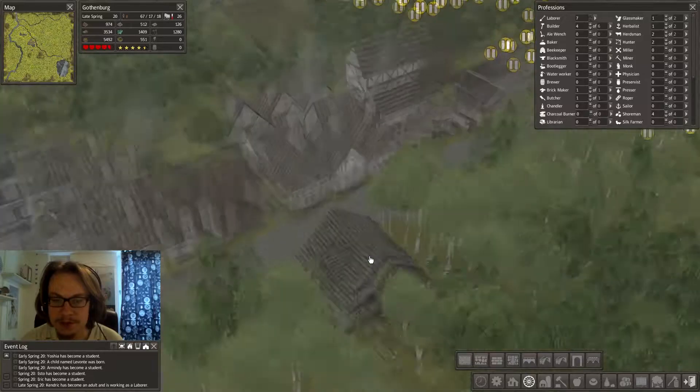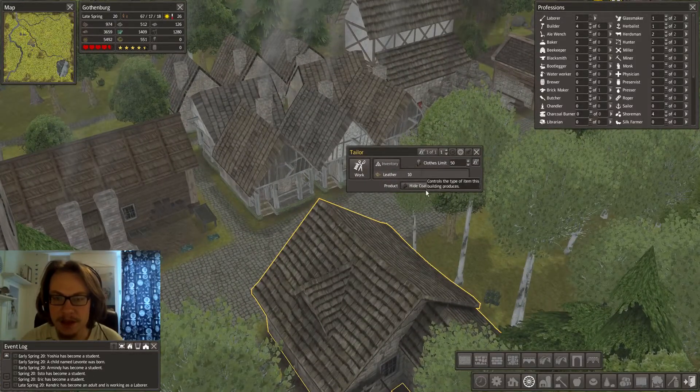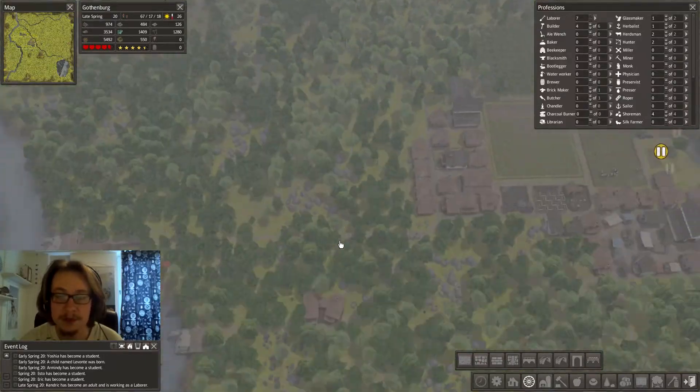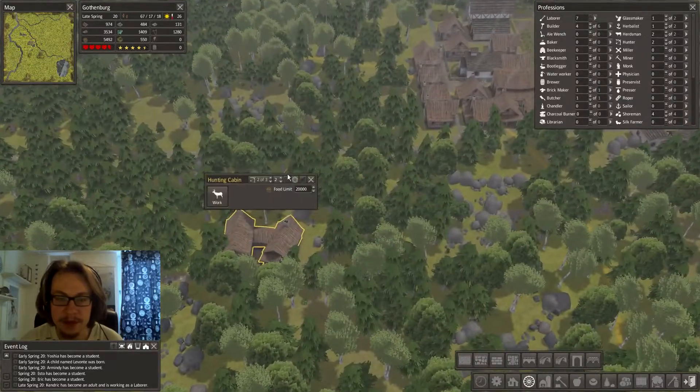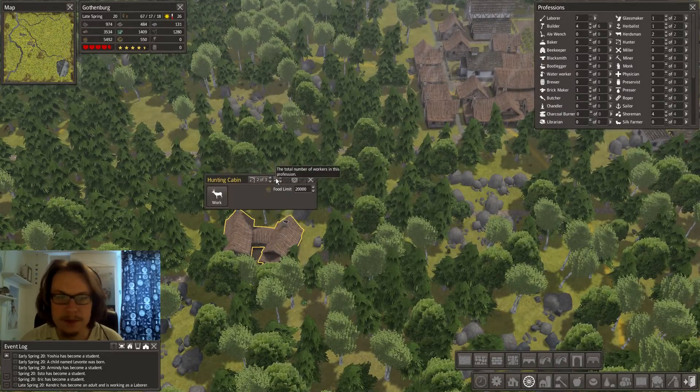I also built a tailor, and somebody's working there producing hide coats from leather because that's the only form of clothing resources I have that I can produce right now. I get leather from the hunting cabin where they hunt, so there's only two people working there.